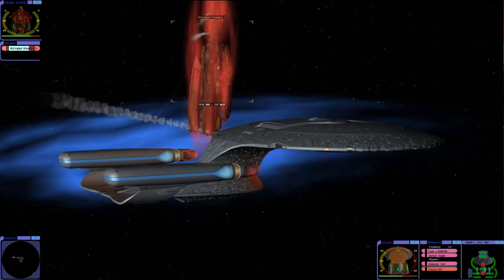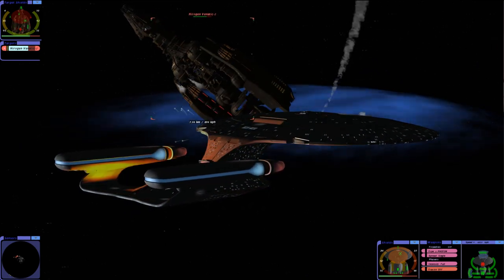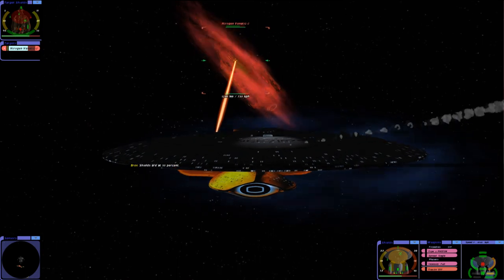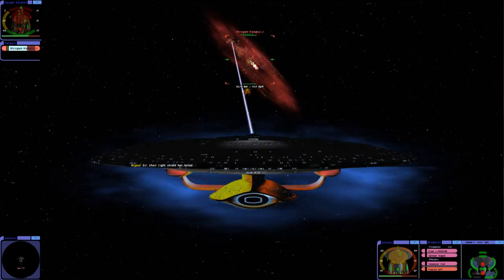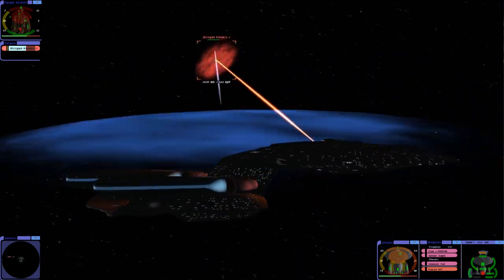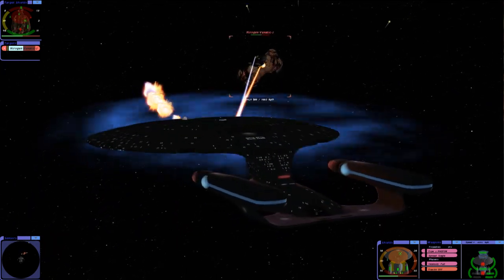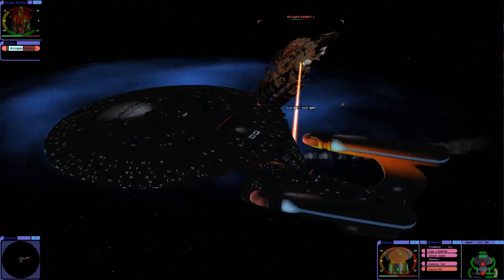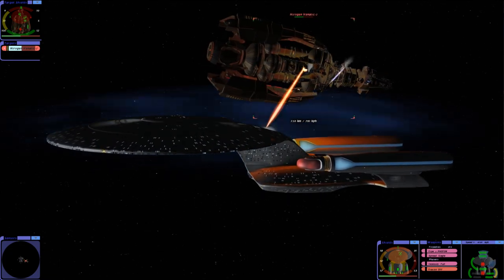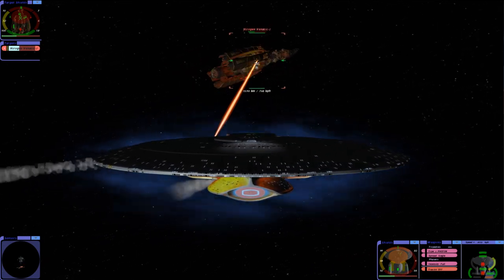I'm just admiring the work on that Hirogen Venetic — it's actually really well done. I was hoping to save our torpedoes for their weaker shields, but we might as well just fire whatever we have to weaken their shields as they are, since it's a bit difficult to control how we are positioned relative to their ship, since they do turn pretty quickly. I like how almost the nacelles on that Hirogen ship protect the core components, except for the ventral and dorsal. Their port and starboard is pretty well protected.